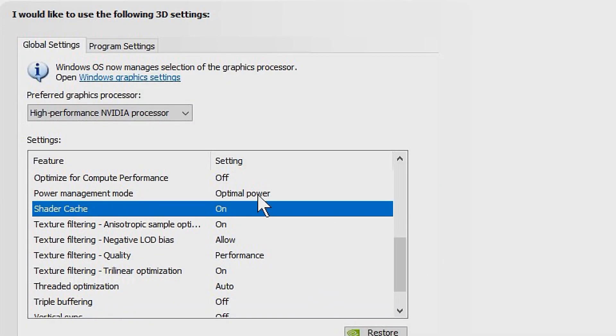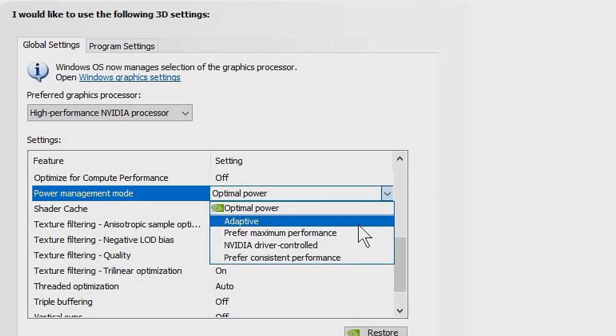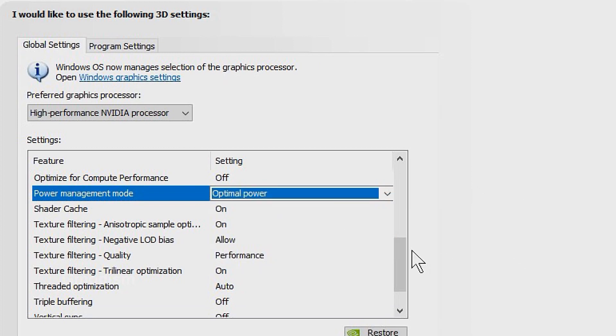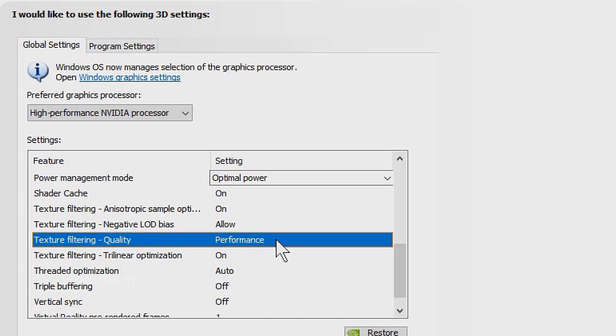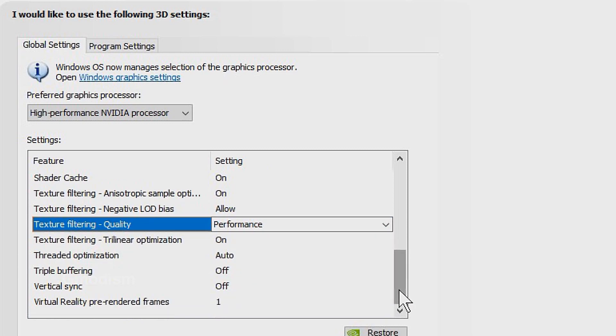On power management mode, many people set it to Prefer Maximum Performance but this will only make your power bill go up. You don't want adaptive, and you don't want maximum performance. Optimal Power is really the only decent option because it gives you maximum performance when you need it and saves power otherwise. Under quality, set it to Performance or Quality - do not set it to High Quality or High Performance, because actual tests have found that Performance and Quality have the same yield, while High Performance and High Quality give you worse results.